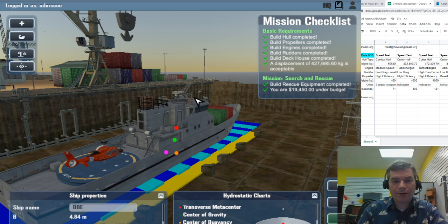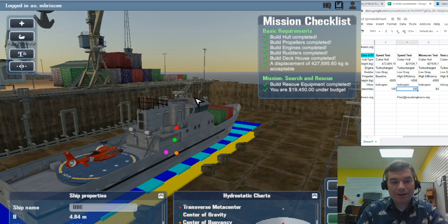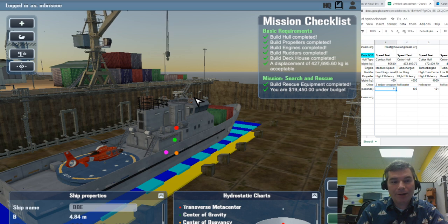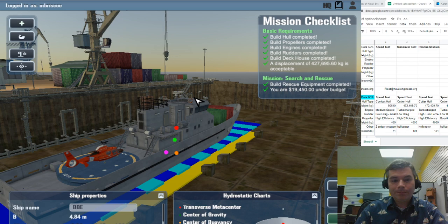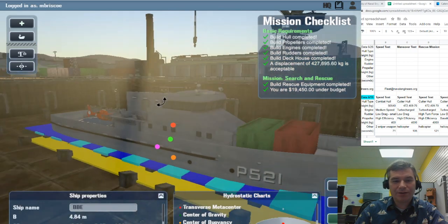Let's look at the data from last week, where we reduced the weight to 427,535 kilograms. We were able to get our speed test down to 100 seconds — one minute forty — and our maneuver test down to 84 seconds. We started with the combat hull around 105–121 seconds, then after the cutter hull and reducing weight with the high-efficiency propeller, we shaved off about eight seconds in the speed test.